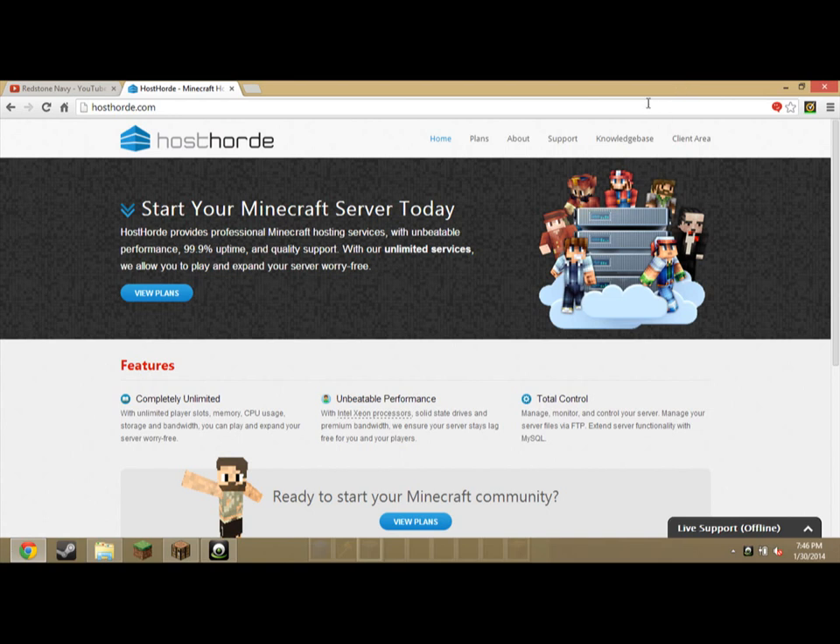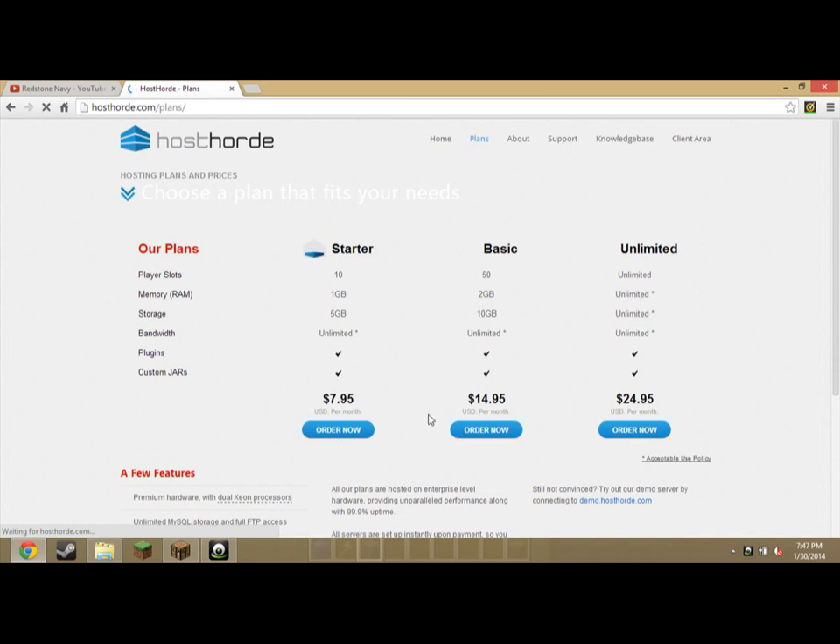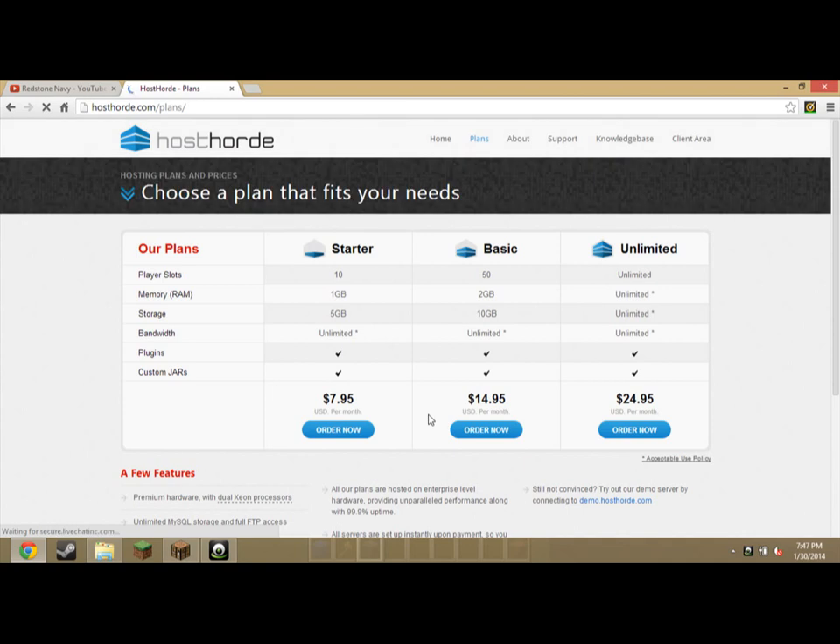Well, maybe like two videos today. So the link is www.hostwork.com — pretty simple. You're going to go to Plans. Obviously you have plans, and I recommend, if you're starting off your server and you want a good server, want to get maybe some simple donations, and you want like 40 people on at a time — you have creative plots, you have survival, and you have factions. I would recommend going with the basic plan to start off with. The starter is okay, but if you're actually looking to get your server out there and get some donators, I would recommend doing basic. You would buy the plan; it's pretty simple.